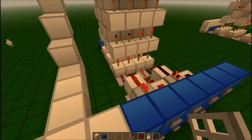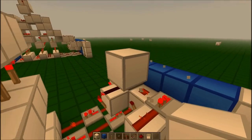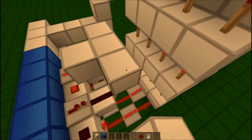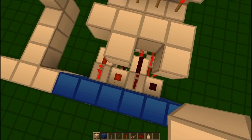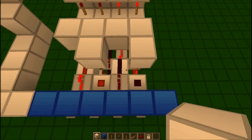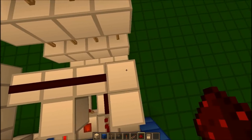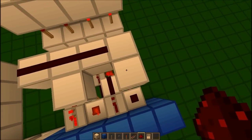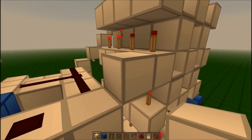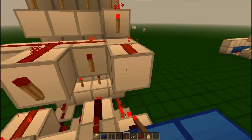Now, for the reset line, what you want to do is build up here like so — you have it kind of opposite to what this bit is here. Put redstone all along it, apart from this last block here. Put a block here and a torch on the side of it, and then torches like that.